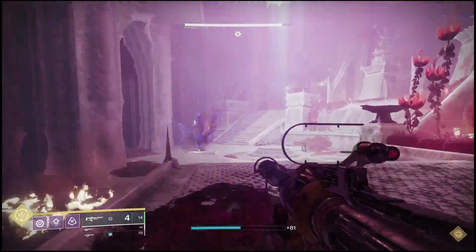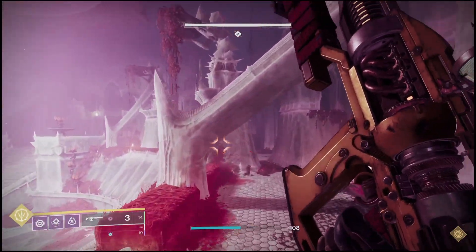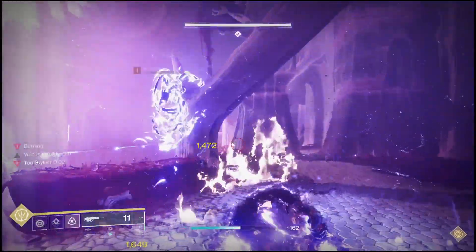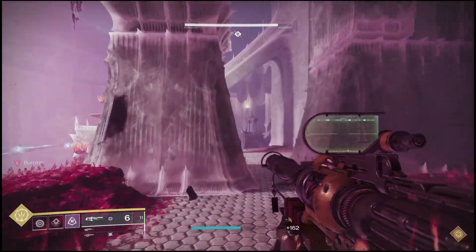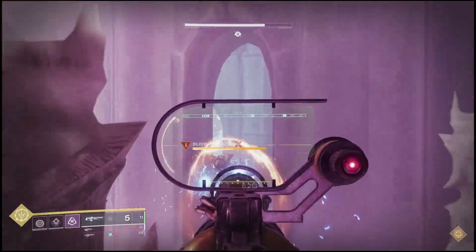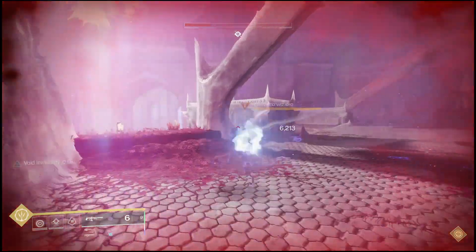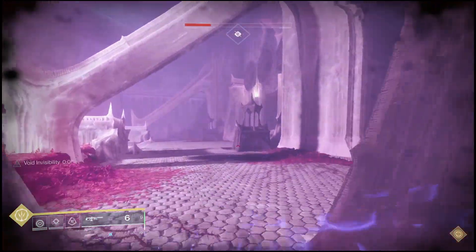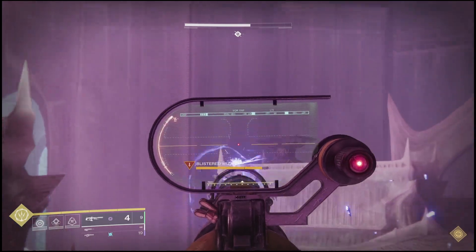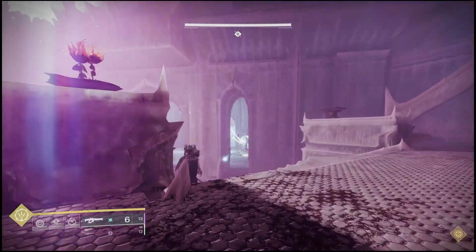We'll be doing it on solo, so it will take me a little extra time. What you need to do to get started is just come down here into the bottom room. It doesn't matter which side you start on — you can start on either the right or the left — and what you want to do is just take out the witch.